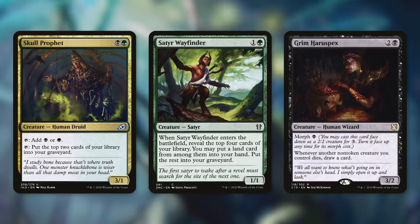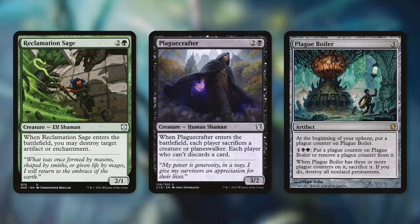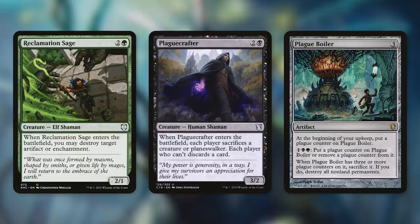Sacrifice outlets can also be valuable at helping us abuse ETBs like Reclamation Sage. It has when it enters the battlefield, you may destroy target artifact or enchantment. So if there are pesky artifacts or enchantments in play, we can keep getting rid of those by getting this back into play. Or we can get rid of other permanents with something like Plague Crafter. It has when it enters the battlefield, each player sacrifices a creature or planeswalker, and each player who can't discards a card. Plague Crafter is fantastic in this kind of deck because it essentially gets rid of itself — we get it in play, all of our opponents have to sacrifice a creature, and we just sacrifice the Plague Crafter. And again, with Tyum, we can keep getting it back when we need to.